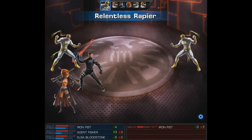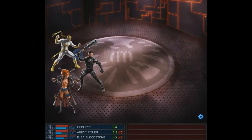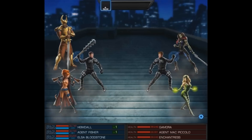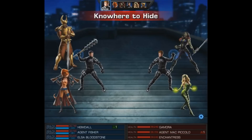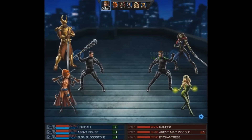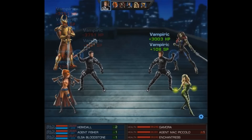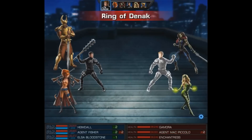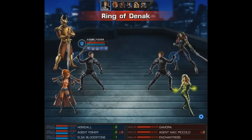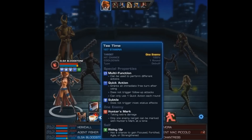Then we're going to have another really strong team-up for you, involving Finest Hour and a lot of Rising Up buffs — we're going to be using Elsa with Heimdall. There's really no better place to get all those Rising Up buffs than with this guy. The enemy has a Jump Starter — I looked it up for you guys. The Jump Starter is a free action that applies Energize, restoring stamina to all party members when used. It's never bad to have a free action in your build, but the AI really didn't use that very well.